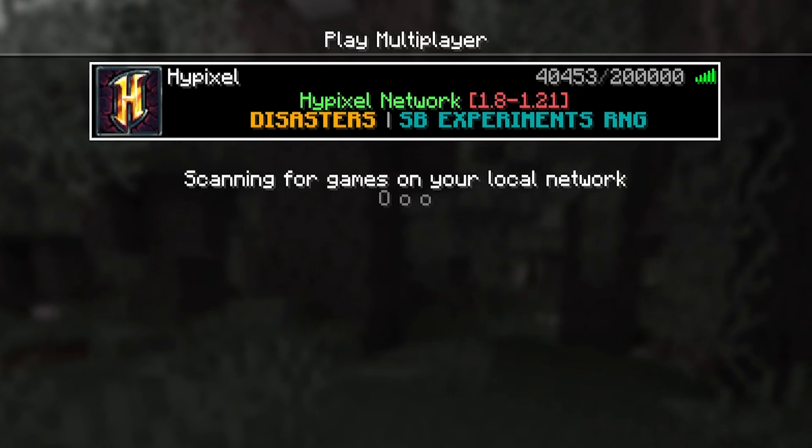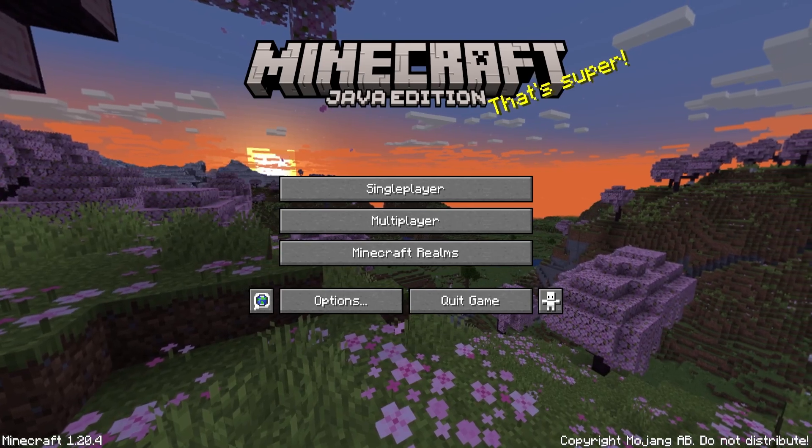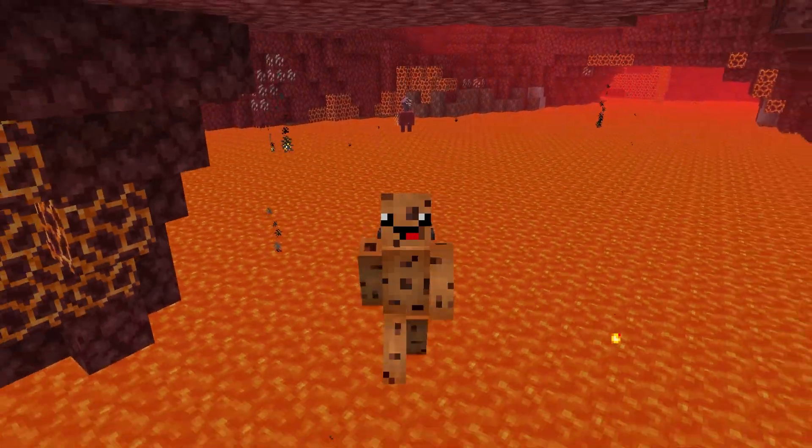Then just double tap the newly added server and you should be in. If you get any sort of errors, relaunching your game can be a quick and easy fix, and so can the refresh button towards the bottom of the server screen, but neither are guaranteed to work.